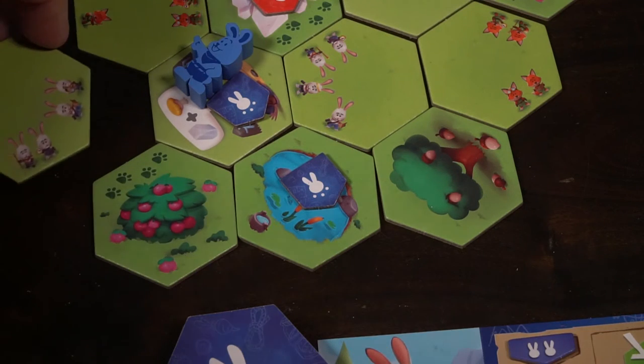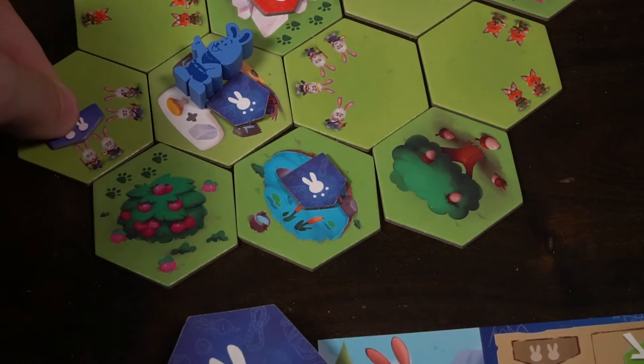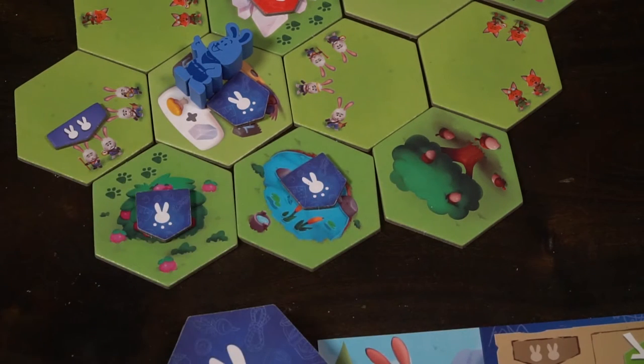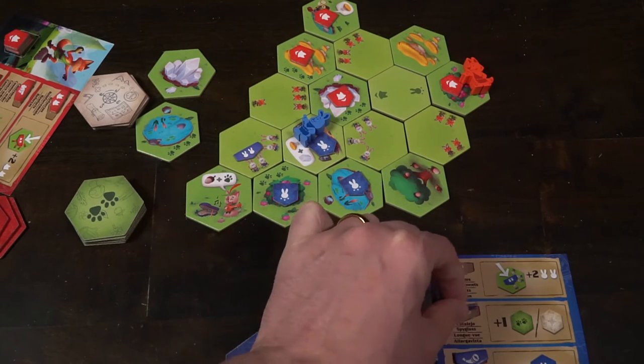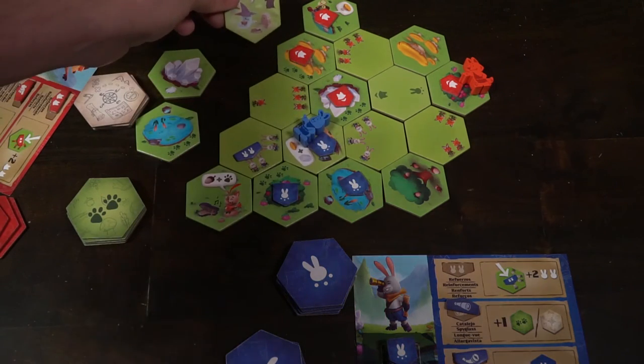The same applies for the rabbit character — it gives a plus one to whatever location the rabbit is at. Another bonus action is using the abilities on your game board. You can choose one and perform it. For instance, reinforcements can be placed on a tile with your workers and give that specific area two extra workers. Or there's counter order, where you can move one of your tiles with workers and place it somewhere else on the board. Finally, there's the spyglass — it lets you take either a puppy feet tile or a regular tile and place it on the game board, giving you more area to control. When you use these tiles, you flip them over and they're done for the rest of the game.